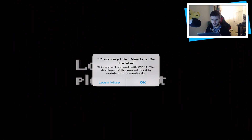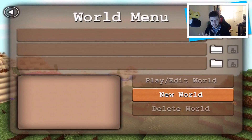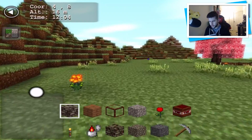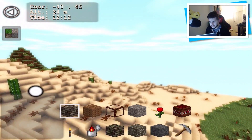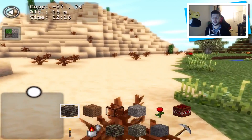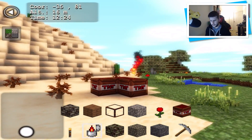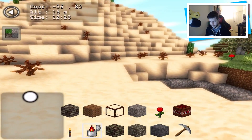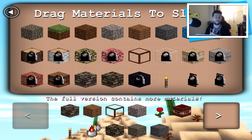The next one is Discovery Light. However, it says this app will not work with iOS 11, which wasn't mentioned to me. I have played something very similar before. Let's go New World, leave everything the same, and explore. We can fly again — another creative style game. These games never really give many survival aspects. Minecraft Pocket Edition a long time ago was also really just a creative game. Can we set things on fire? Yes, TNT works!